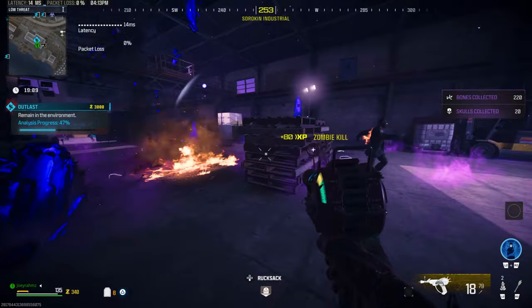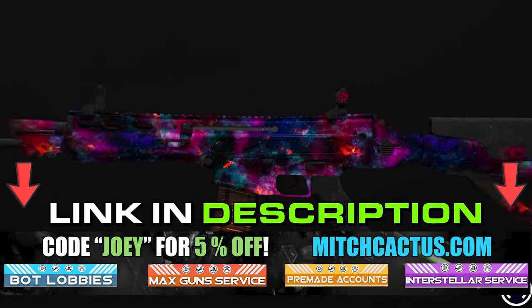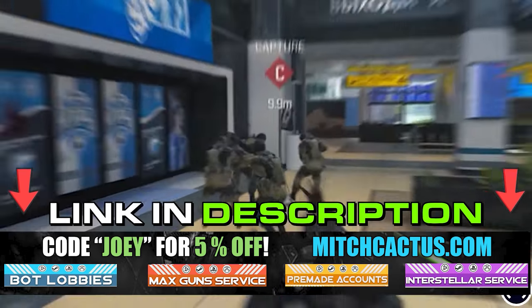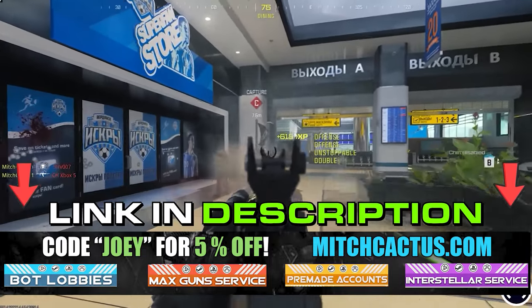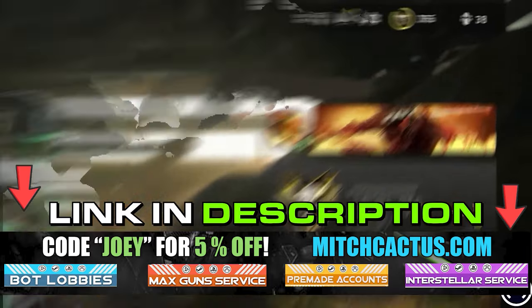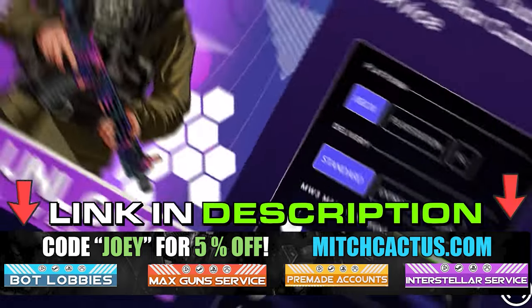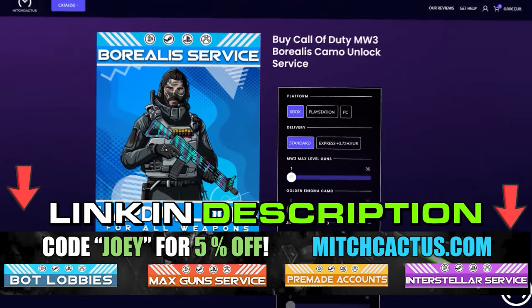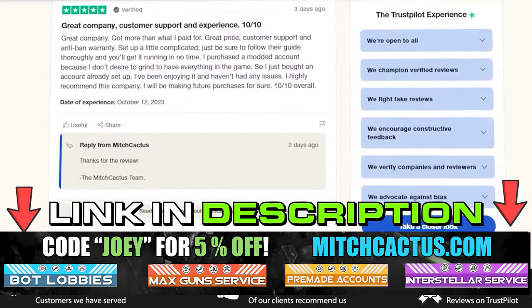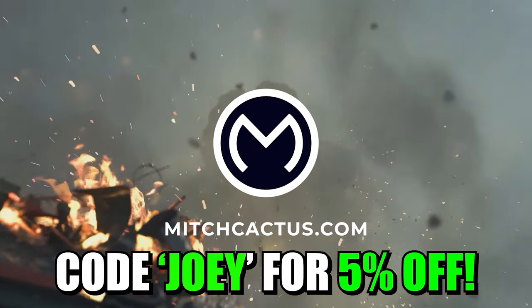What's even better is getting services from Mitch Cactus, because they can literally give you anything that you want. If you're looking to unlock the new Modern Warfare 3 camos such as Interstellar and Borealis, hard unlocked, or playing bot lobbies where you can level up your guns and unlock camos rapidly, or even instant delivery pre-made accounts, be sure to check out mitchcactus.com. They are the biggest and most reliable sellers with heaps of brand new offerings for Modern Warfare 3, with completely safe and legitimate services for Xbox, PlayStation, and PC. They have almost 10,000 reviews on their Trustpilot page and are by far the most legitimate sellers. Use code JOY for 5% off for a limited time only.